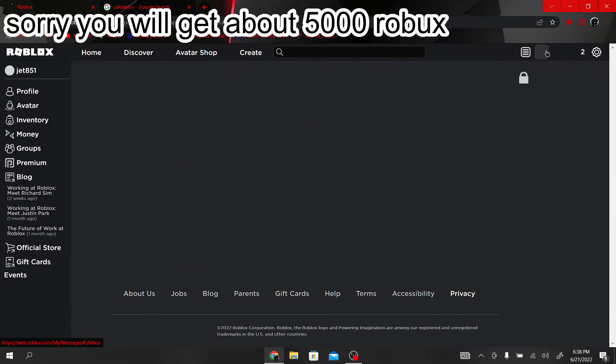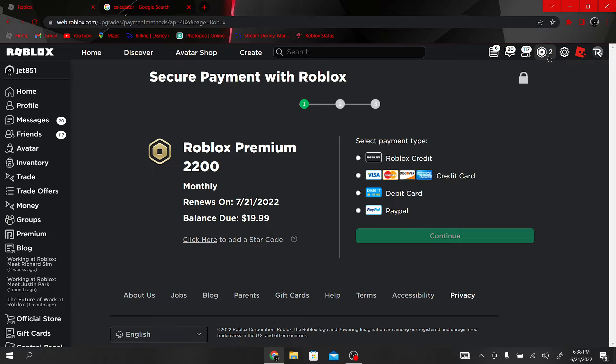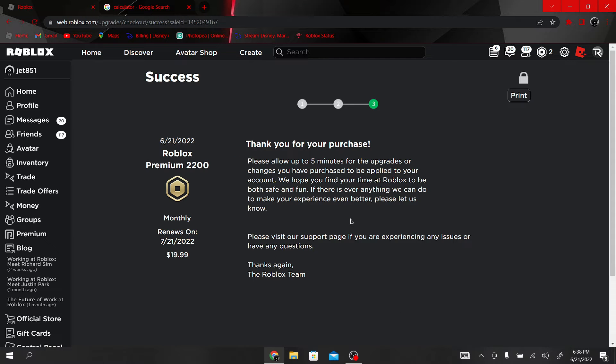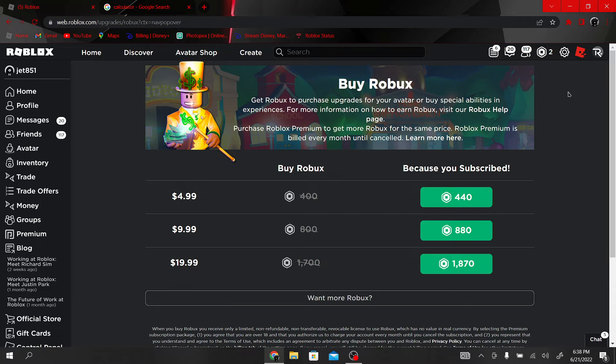I'll get five thousand four right now. I have two Robux currently, so just add two — don't worry about that. Right now I'm gonna go ahead and go with Roblox credit. I'll have three dollars here, so submit order — here we go. I just got 2,200 Robux.